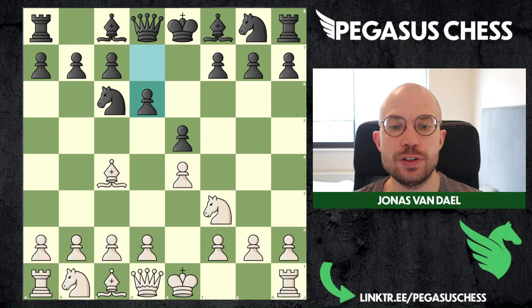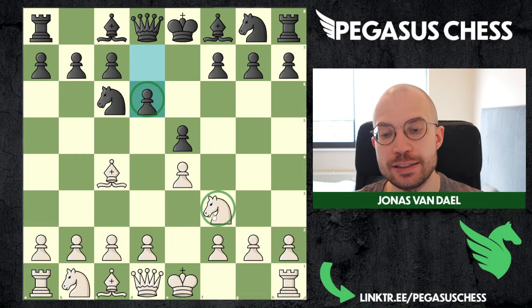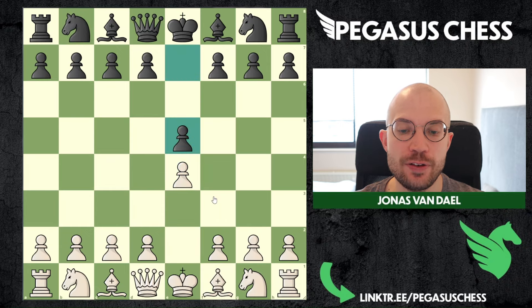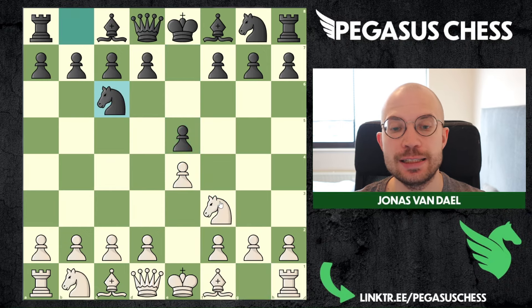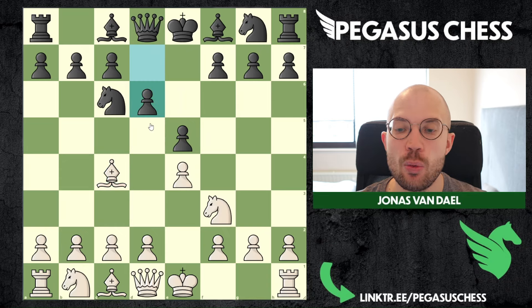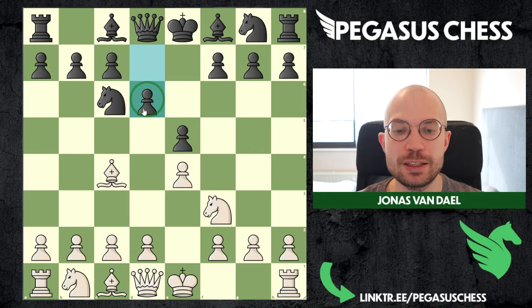In this video I will show you my favorite way of dealing with the Paris defense. The Paris defense is when black plays this early d6 against your Italian game. We get to this position after e4, e5, knight f3, knight f6, bishop c4, and then black plays d6. One of the more passive approaches, but you will still see this a lot when you are playing, especially online.